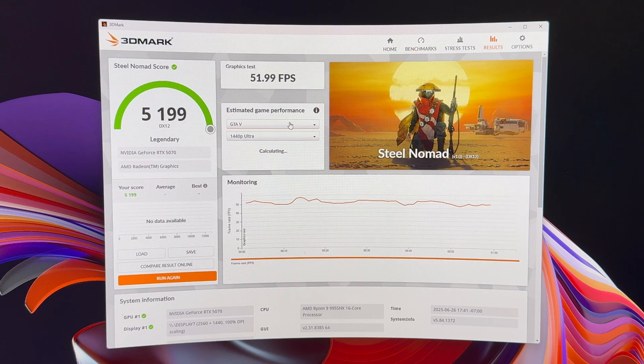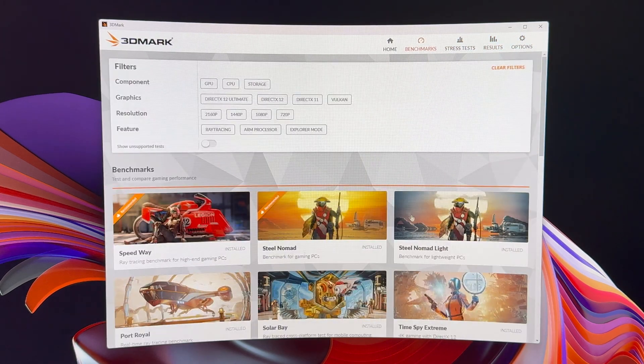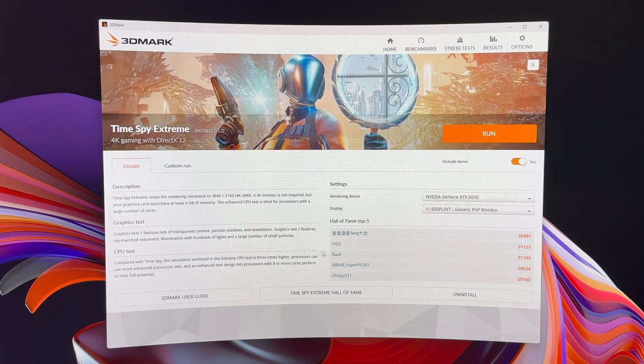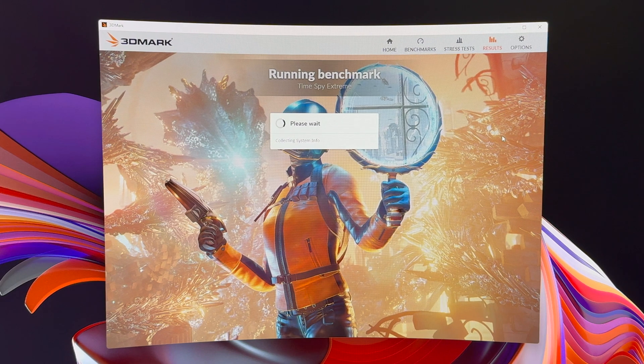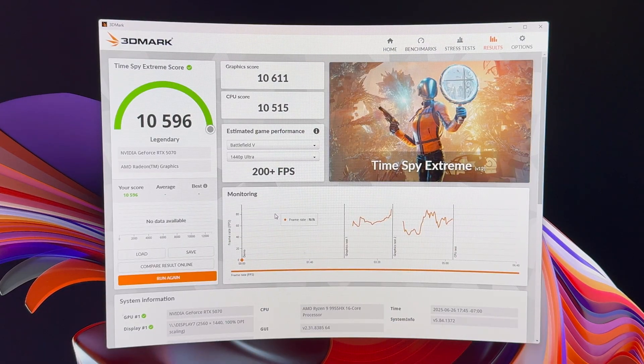Apex, GTA 5, Red Dead, and Fortnite at 1440p ultra settings. Let's go Timespy Extreme next. That one's a 10,596 and the 5090 was double that — so yeah, all the same information there.